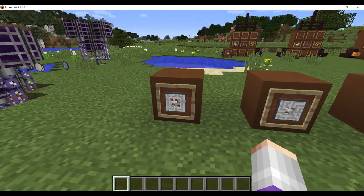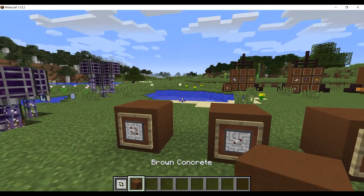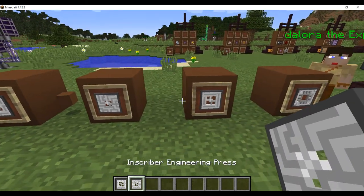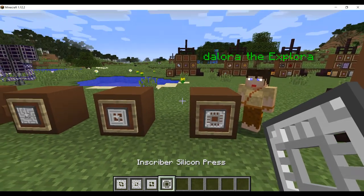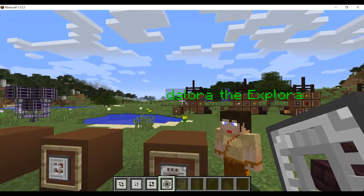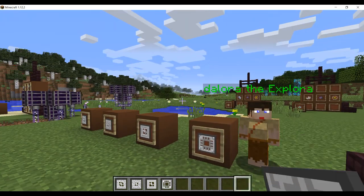Next you'll need items called the Inscriber Calculation Press, Inscriber Engineering Press, Inscriber Logic Press, and Inscriber Silicone Press. Our friend Delora the Explora is going to take us to where you'll find these. So here is where you'll find the calculation, engineering, logic, and silicone presses.